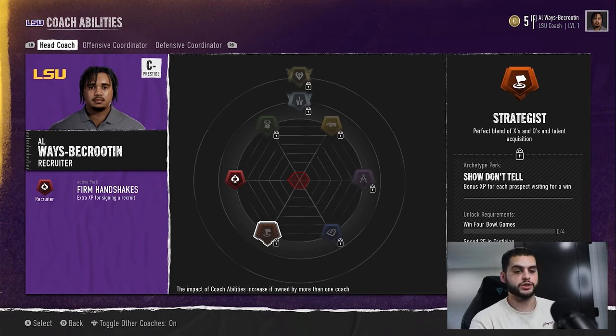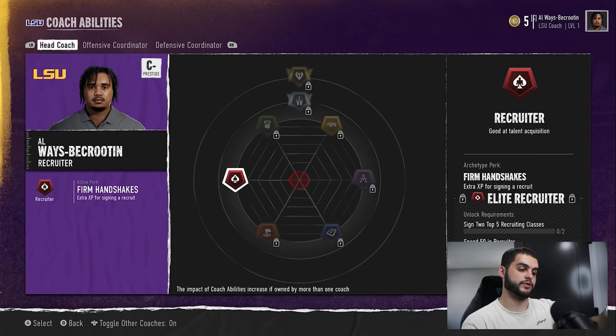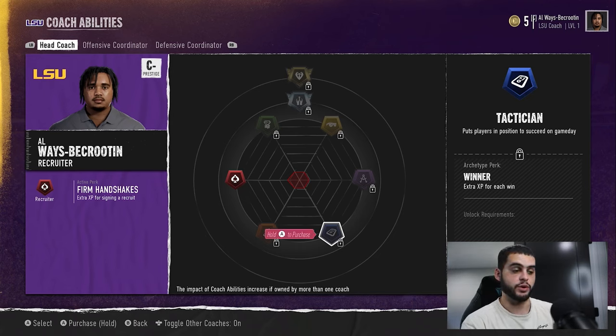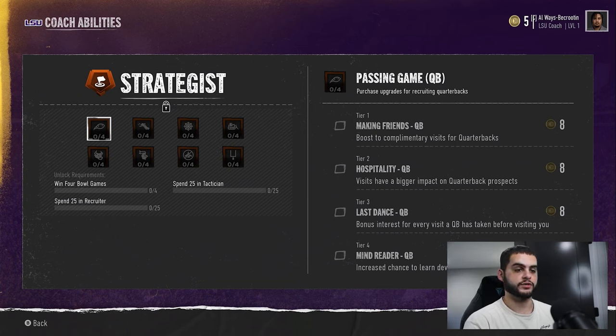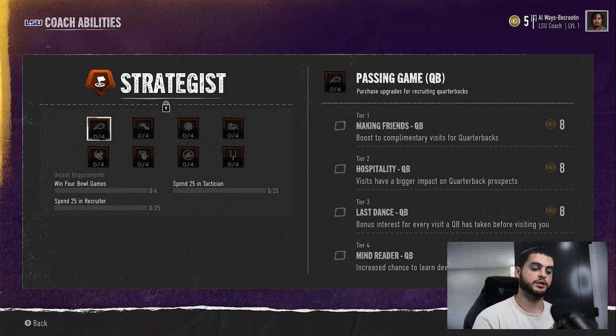You've got to win four bowl games, spend 25 points in Tactician and 25 in Recruiter to unlock Strategist — first spend 25 in Recruiter, then unlock Tactician for 10 points. That's a hefty amount and we don't even have enough with a brand new coach. Once you have that, you come back over to Strategist. Complimentary visits for QBs means that when you bring a QB in and also bring a wide receiver, you get that complimentary bonus. Visits have a bigger impact on QB prospects, so if you bring them in against a big program, you get an even bigger boost. You also get bonus interest for every visit a QB has taken before visiting you, plus an increased chance to learn their dev trait — the Mind Reader trait — which lets you learn their development trait before they actually commit.